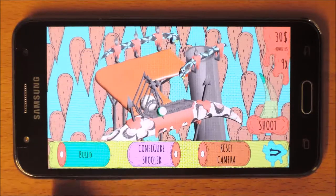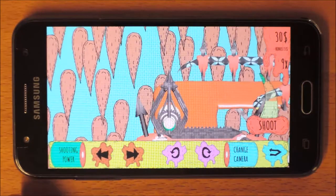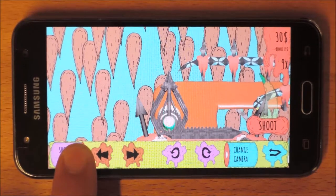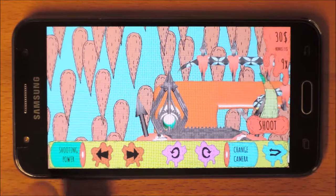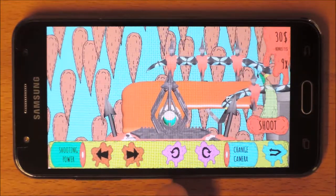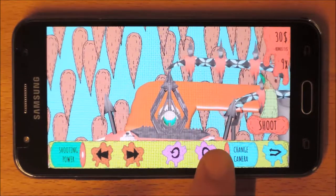Press Configure Shooter. Here you can adjust the shooting power by pressing and holding. Use the arrows to move the shooter to the left and right, and these buttons to change the shooter's angle.